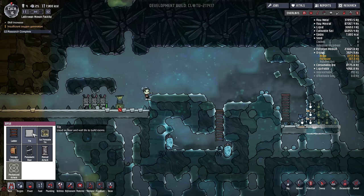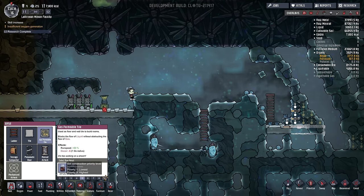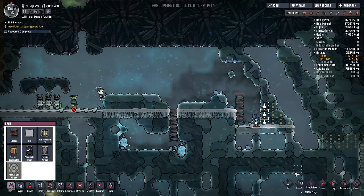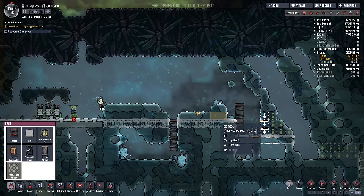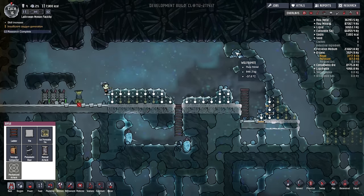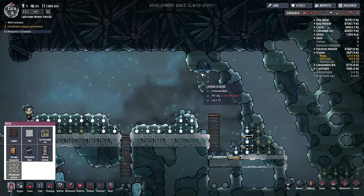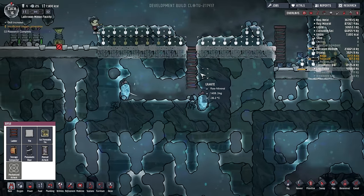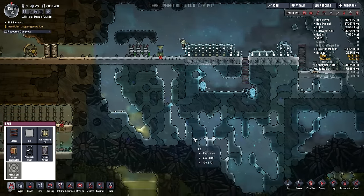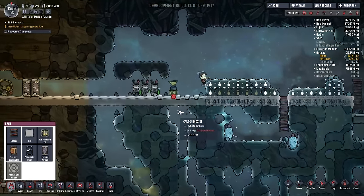We're going to put this tile along here - in fact we're going to use the gas permeable tile using the wolframite, which means that there will be a very fast temperature transfer. Going to dig out all of this, and this is where the supercomputer is going to be. Very likely this area will warm up incredibly quickly. We also need to start mining out the polluted ice so that we can put it somewhere for collection - that way we can start using that to turn into fertilizer rather than having to dig through all this slime and have the problem of contaminated oxygen.